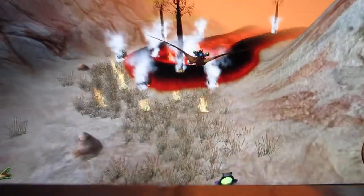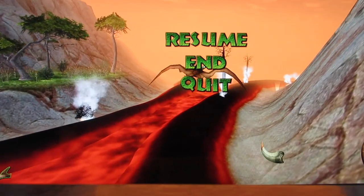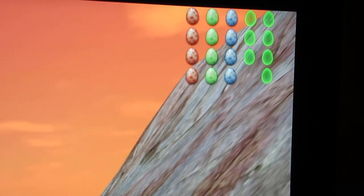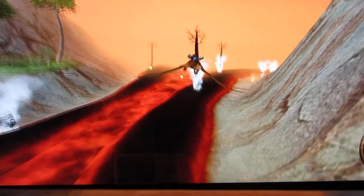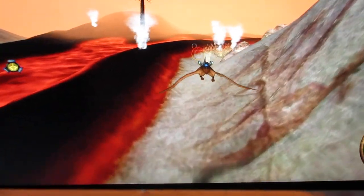Welcome everyone to more of Nannosaurus 2. If you watched the previous video, if you take a look at the top right hand corner of the screen, I got all of the red eggs, green eggs, and blue eggs. Now I'm going to go and get the rest of the eggs: three yellow eggs and four purple eggs.